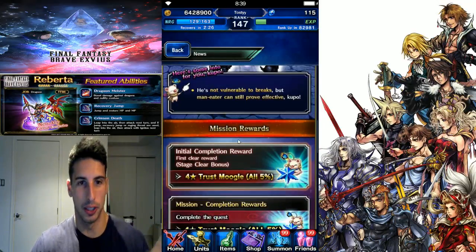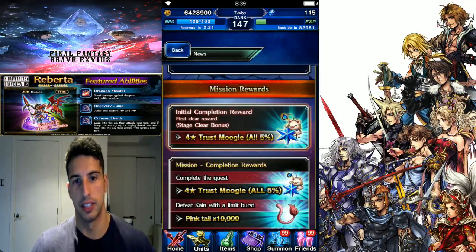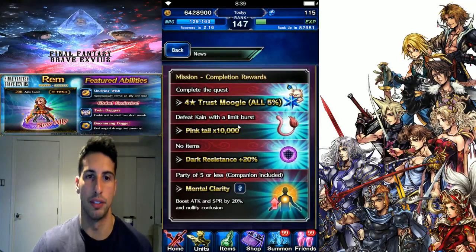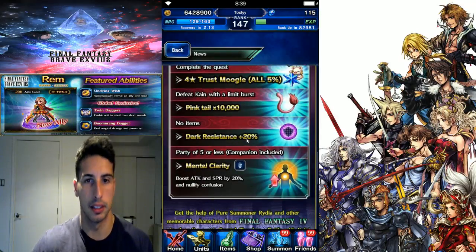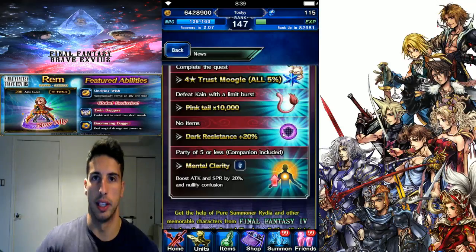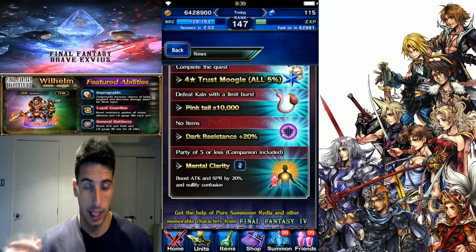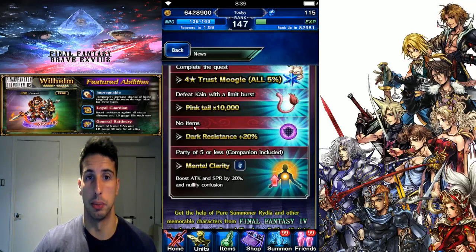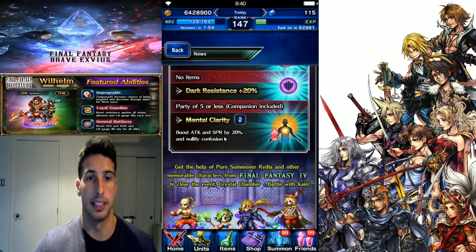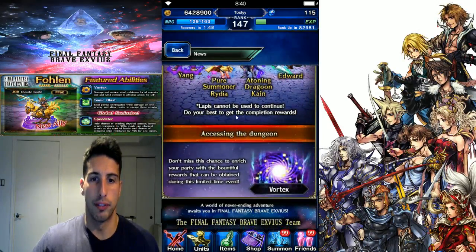A 100% evade tank with provoke or just AoE cover will be really good for Kain. Initial completion rewards: you get a 5% Moogle, complete the quest you get another 5% Moogle, defeat Kain with a limit burst and you get 10,000 Pink Tails. Also no-items dark resistance 20% - always good to have in your equipment. Party with five or less: Mental Clarity boosts attack and SPR by 20 and nullifies confusion - not bad at all.